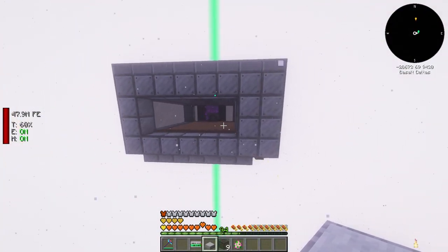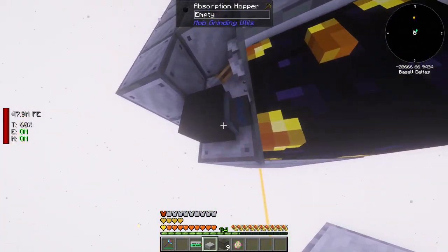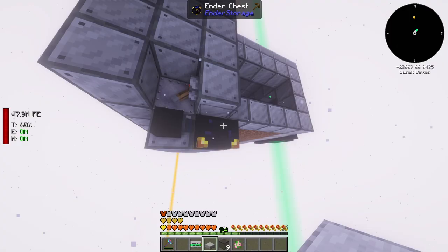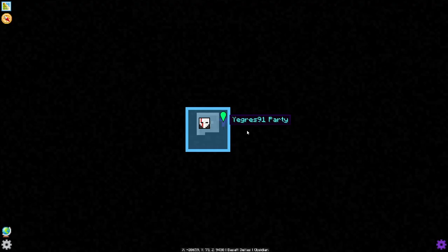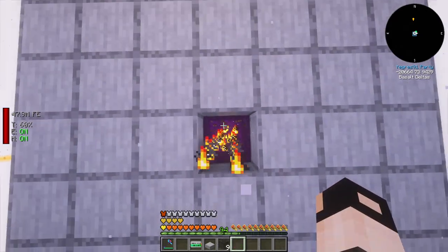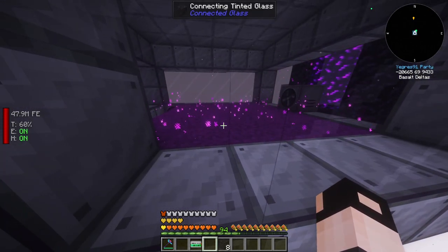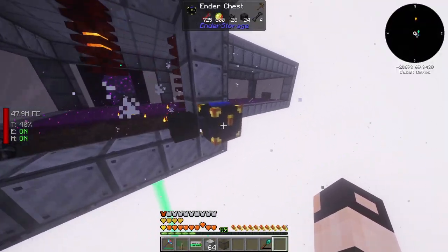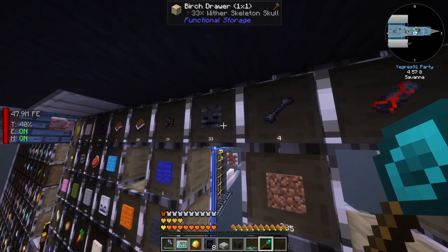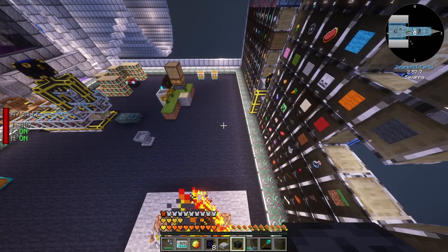In the Nether I've got fans going with levers, a mob masher, and an absorption hopper going into our ender chest. I claim and force-load the chunks, then place a rotten egg to spawn wither skeletons. It's working - we are getting some wither skeleton skulls, though not too many since I slayed some while building the farm. I also have a wither skeleton data model and want to check out the simulation chamber.